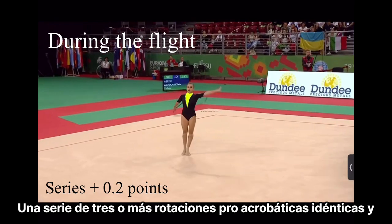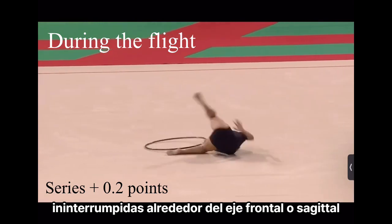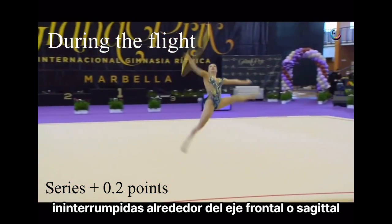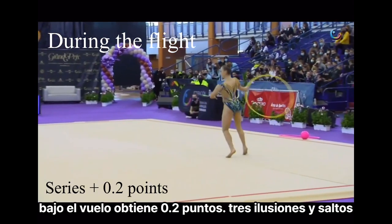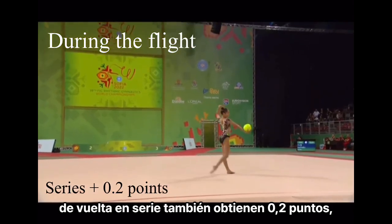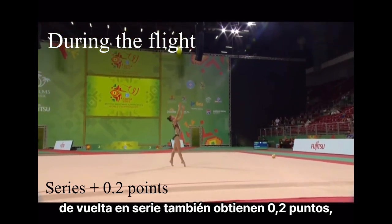A series of three or more identical, uninterrupted pro-acrobatic rotations around the frontal or sagittal axis under the flight gets 0.2 points. Three illusions and turning leaps in series also gets 0.2 points, but they can exceptionally be performed one during the throw, another one during the flight, and the last one during the catch.